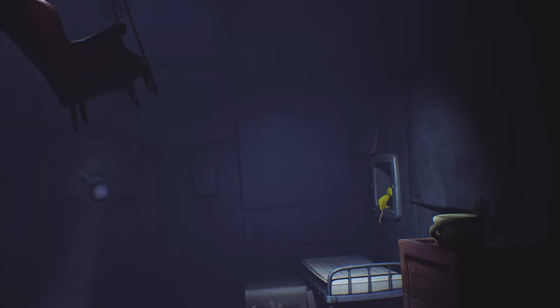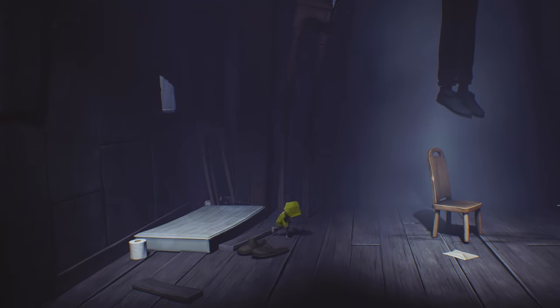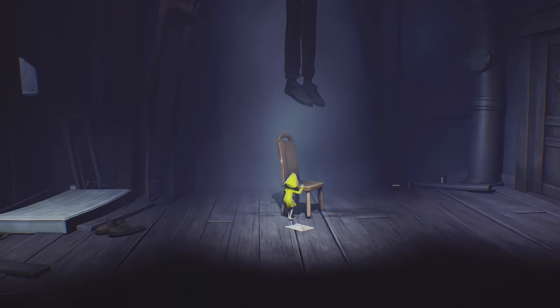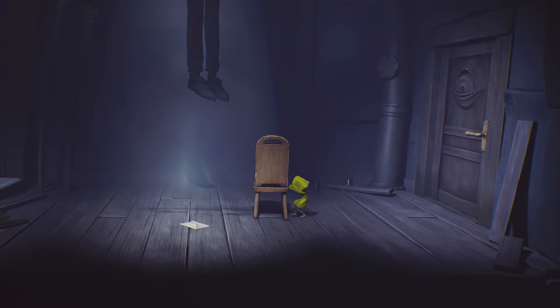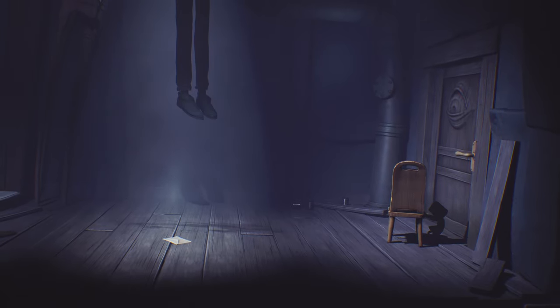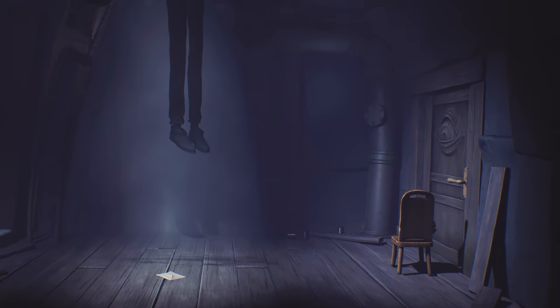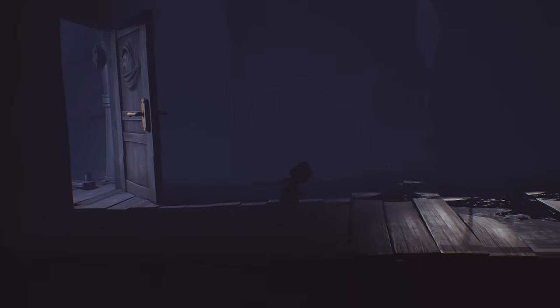Into this room, we're going to grab this chair right here and drag it all the way over to the door. There are some other speedrun ways that you can do this, but I'm just going to be going through the consistent easy way to do it because you have plenty of time. As long as you're just kind of pushing through, you don't have to do any crazy tricks or anything like that.